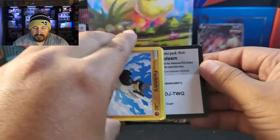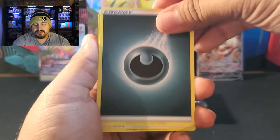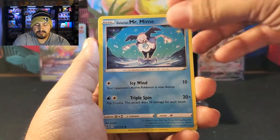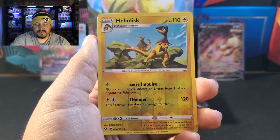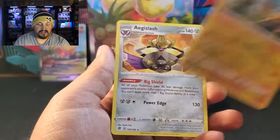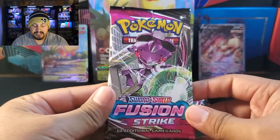Alright, Rebel Clash. Starting with a Darkness Energy. We have Tool Scrapper, Curse Shovel, Masquerain, Farfetch'd, Squovit, Mr. Mime, Caterpie, Barboach. Reverse is a Heliolisk. And our rare is an Aegislash — non-holo. Not starting off very good, but it's okay. That's Rebel Clash, I don't mind that. Let's get into Fusion Strikes.